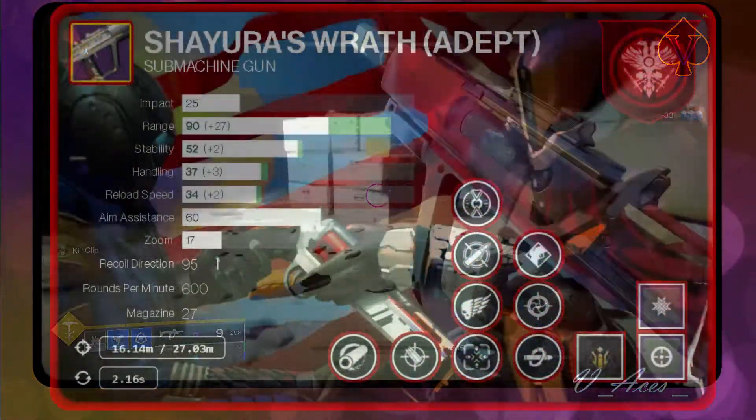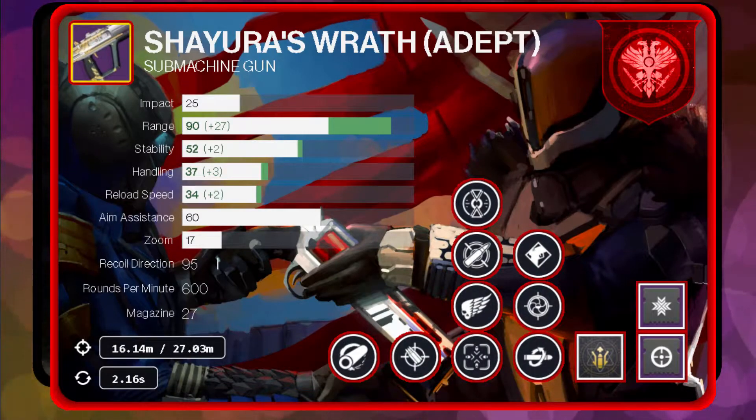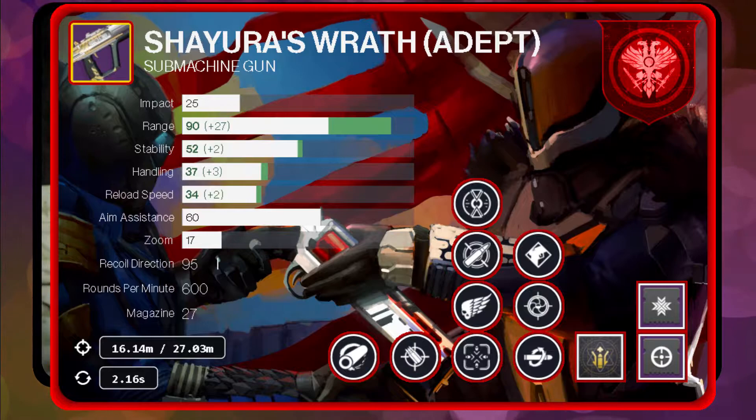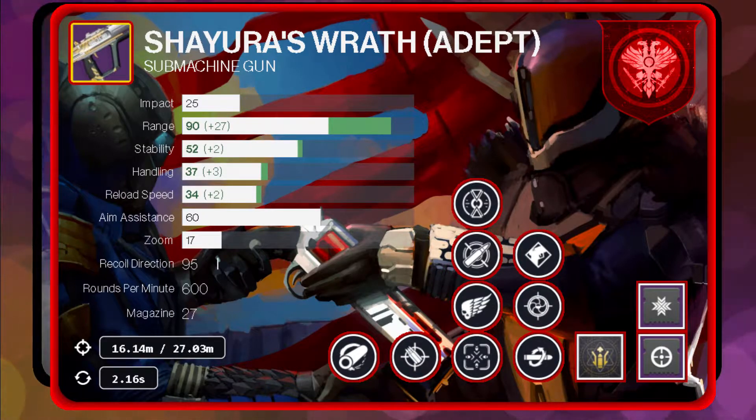PvP can adapt to various playstyles. A max range focus roll has Hammer-Forged Rifling, Accurized Rounds, Kill Clip, and Tunnel Vision. Since higher range highly benefits from target acquisition and stability improvements, perks like Tap the Trigger, Dynamic Sway Reduction, or Heating Up are also recommended.